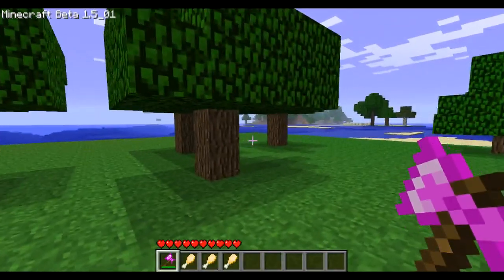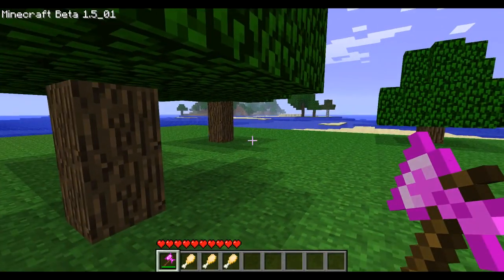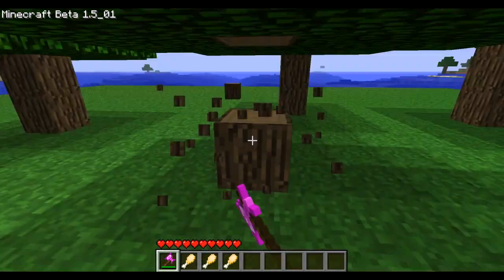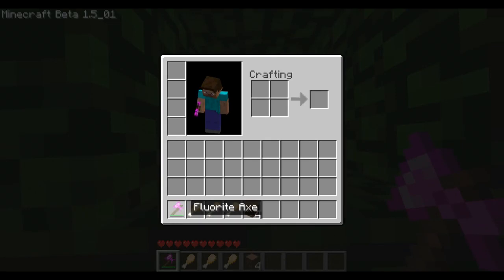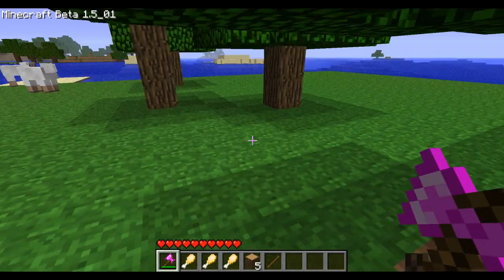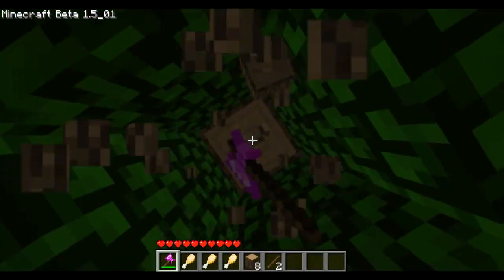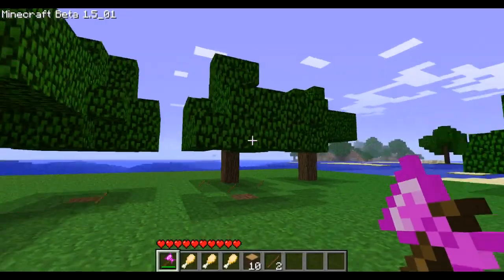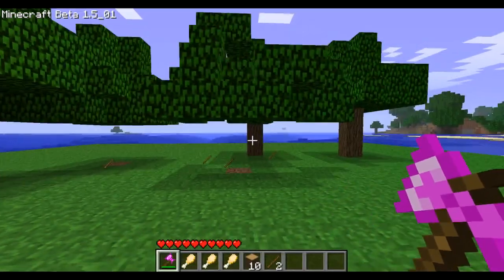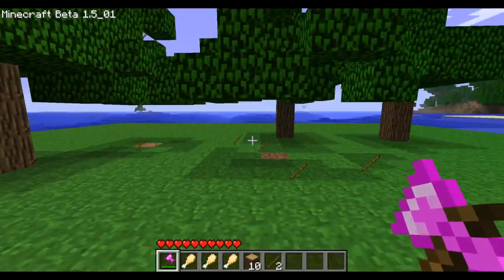The first mod adds something that's already in the game but makes it a lot better. I'm just gonna chop down this tree here using my fluorite axe — that's from the More Ores mod, check it out on my page or the forums. This mod is called Apples Sticks and Saplings, and basically now trees will drop sticks along with saplings and apples.